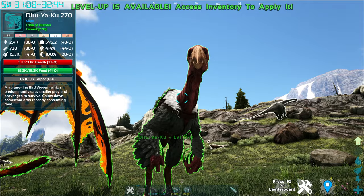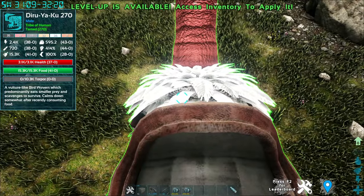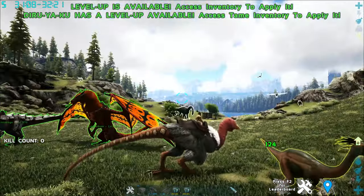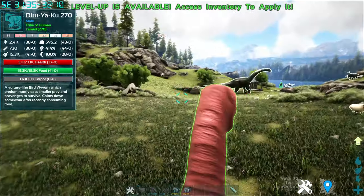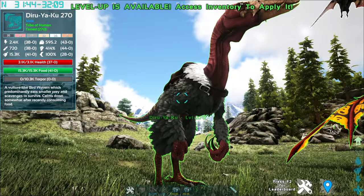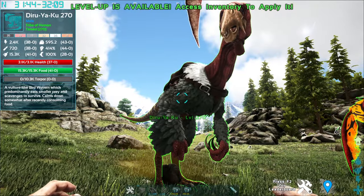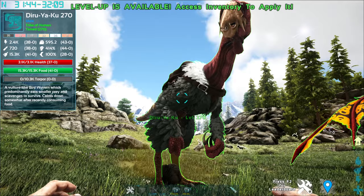Next we have this turkey vulture-headed thing called the Diruyaku. The Diruyaku, as you can tell from the description, is a vulture-like bird wyvern which predominantly eats smaller prey and scavenges to survive. It calms down somewhat after recently consuming food. To tame this creature there are two ways — either passively or with a brutal tranq tame. The wiki, or rather the Steam discussion page, states that this creature does have better affinity if you passive tame it.